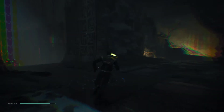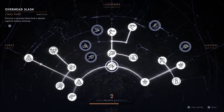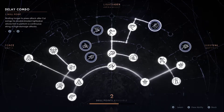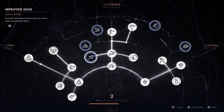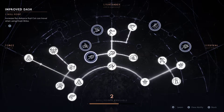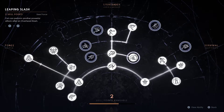Oh yes, I definitely need that — 20 skill points, two. Let's see what we have to learn here. So what is that? 'Deflect while sprinting' — no, I don't like that one. 'Attacking out of sprint' — I think I like that one a little better. I'll just hold off for now.